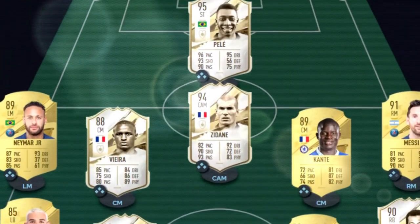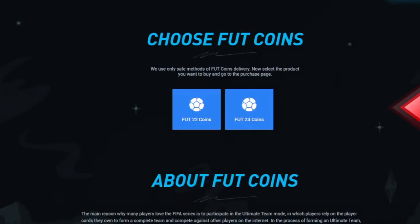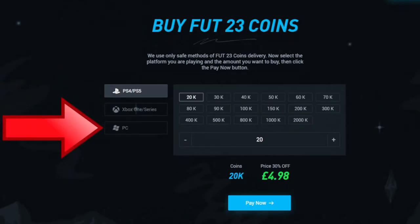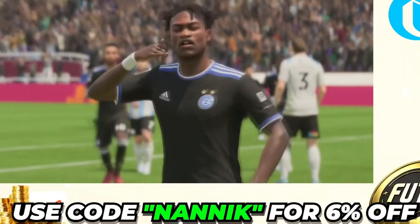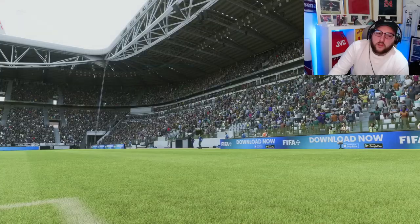But first a word from today's sponsor. Are you tired of playing sweat teams? Make sure you go to Alt, select Footselect Foot 23, choose your console and how many coins you'd like to buy, select your payment method, and don't forget to add code 'nanic' for six percent off on all orders.